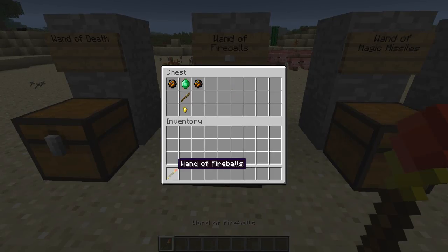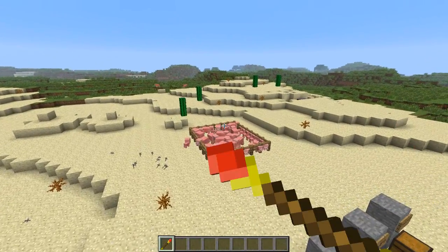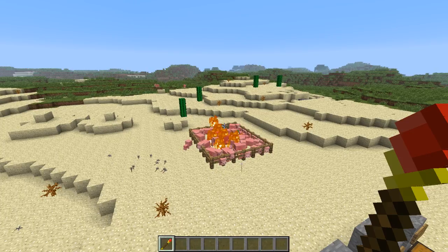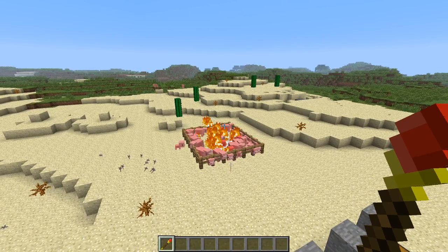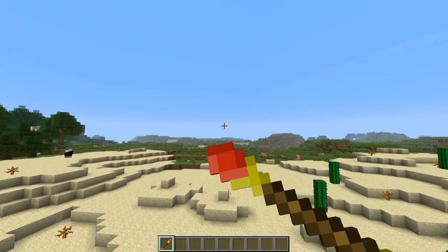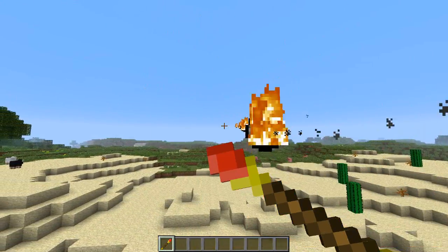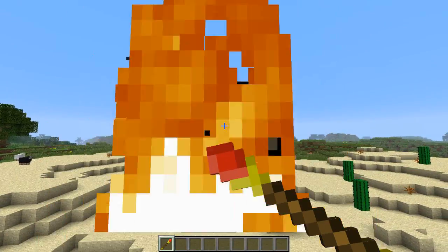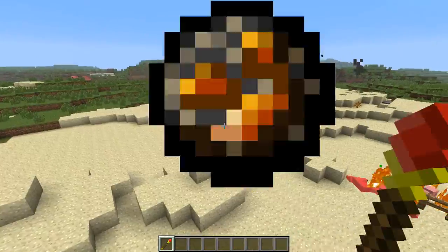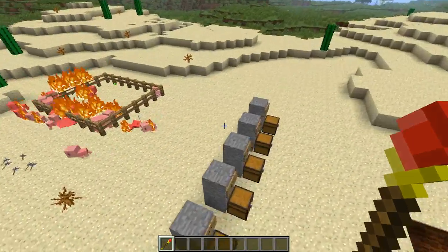This is the wand of fireballs — probably can imagine, it shoots fireballs. Easy way to get cooked pork, I guess. If you right click and hold, you can rapid fire the fireballs — so that's another option. Shoot a few more at the ground and I burned the fences down, and now all the pigs are getting out.